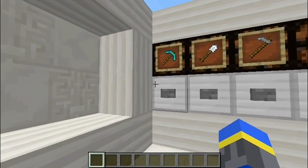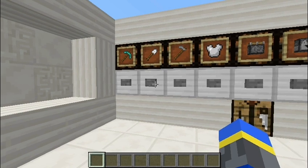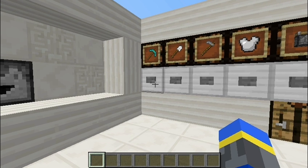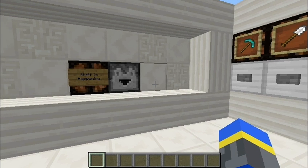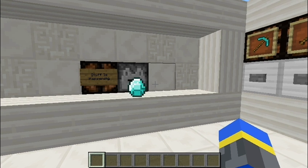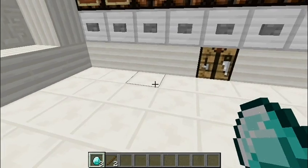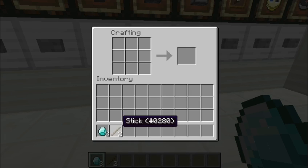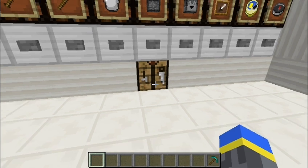What I have here on this wall is a picture of a diamond pickaxe. If I press this, what it's doing is sending a request to the storage system to receive the materials to craft a diamond pickaxe. It will spit out those materials from this dropper — three diamonds and two sticks. That's the stuff you need to make a diamond pickaxe, and you could just craft it right here.